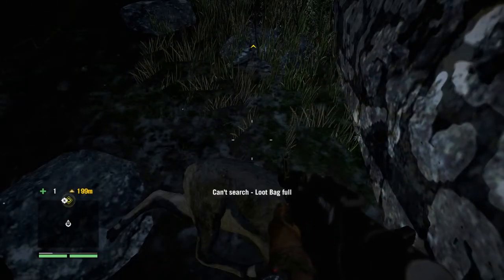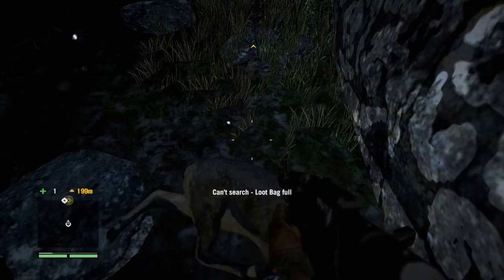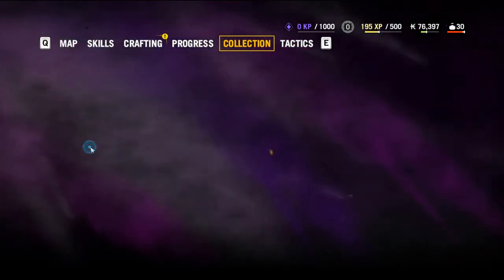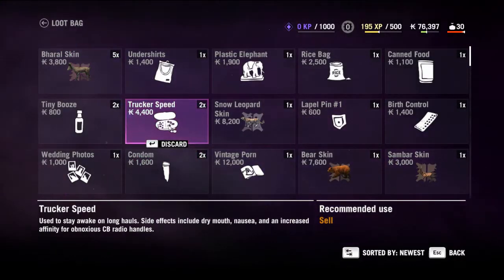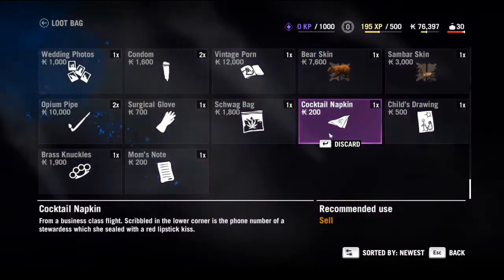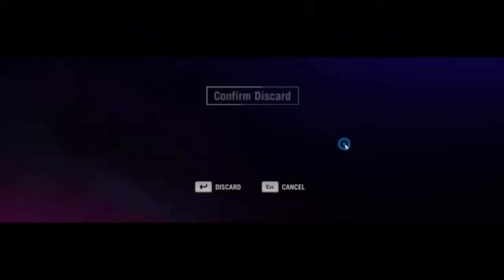If your loot bag is full, hit the map button and go to collection, then go to loot bag, and get rid of the things that don't have any value. For example, here we have a cocktail napkin — we can discard that.